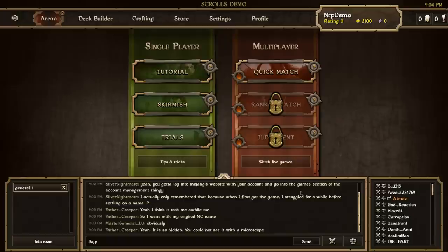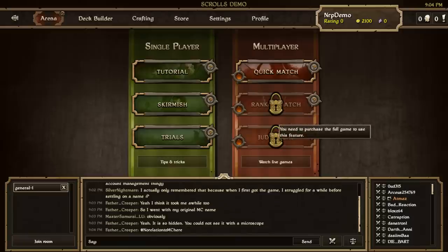Mojang made it very clear about what you can and cannot do with the demo version by having giant locks in front of some features. Most obviously, the two biggest features you cannot do with the demo are play ranked and play judgment. Those are more advanced game modes, and I think they chose the right ones to lock for demo players — because demo is not for experienced players like me. It's for new players just trying to test it out and see if they'd put real money into it.